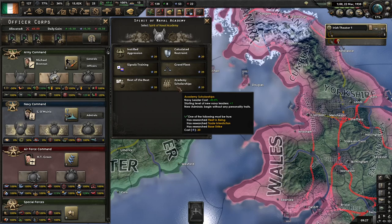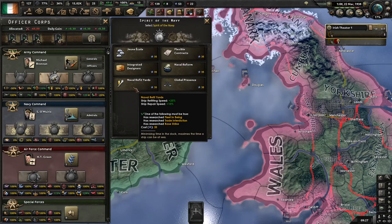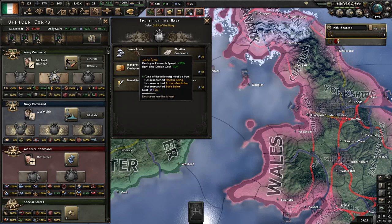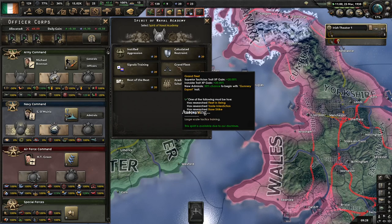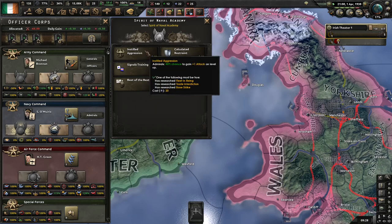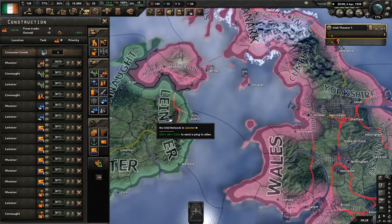For now it'll either be Best of the Best or Academy Scholarships. I'm going to go with the naval reform here, and then later switch to something else. This just increases our XP gain percent, as always — helping us reach Superior Tactician more quickly. I think I'll go with Academy Scholarships, bring in young officers, and that's probably the best way to do this.